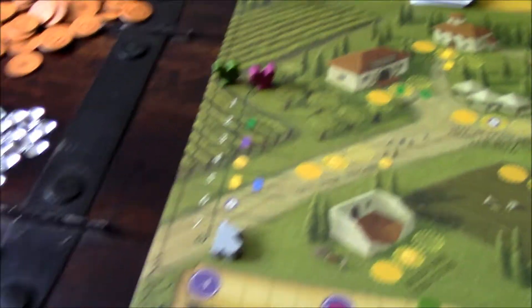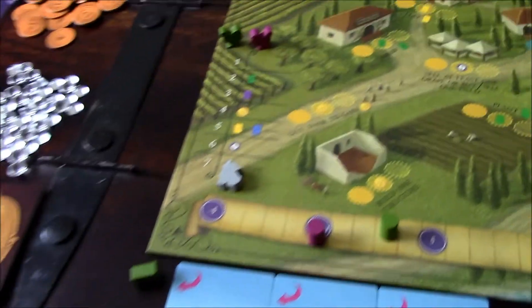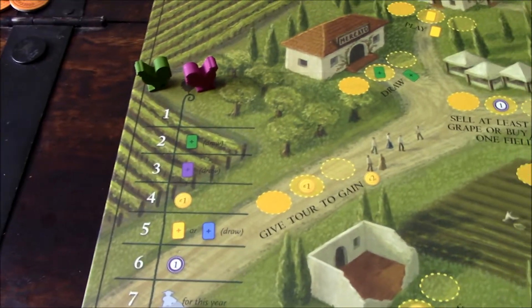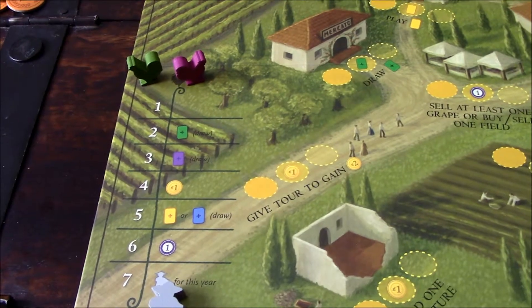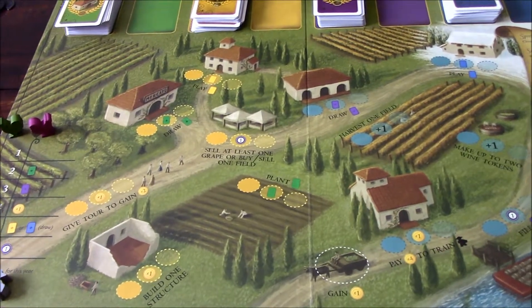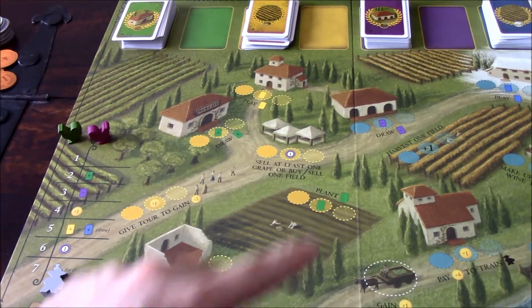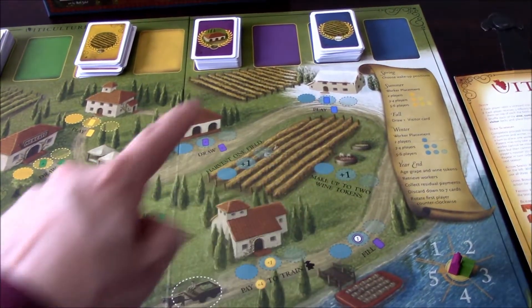I started with the first player token, which means I choose my wake-up time first. Wake-up time determines who goes first during the seasons. We play through spring, summer, fall, and winter, but summer and winter are the only times we place workers. All yellow areas are summer worker placement spots and all blue areas are winter placement spots.